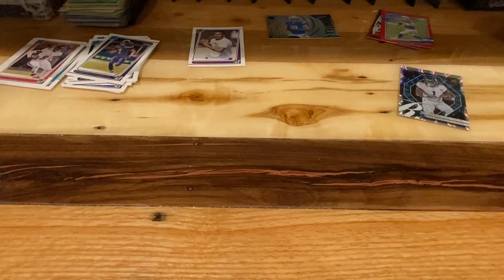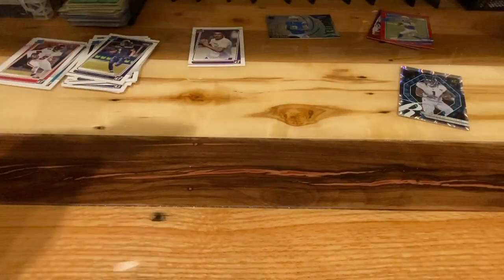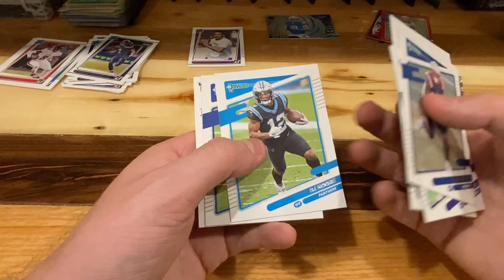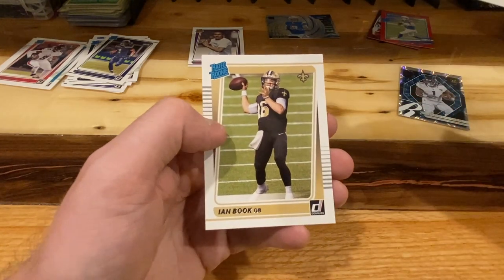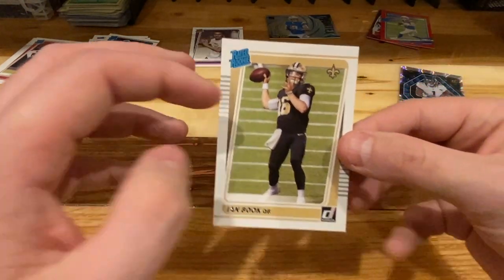Box one done. Some upside down guys: Gaskin, DJ Moore, Cam Akers. Drew Brees and Ian Book — quarterback hit. James looked good maybe — he'll probably never see the field, but hey.